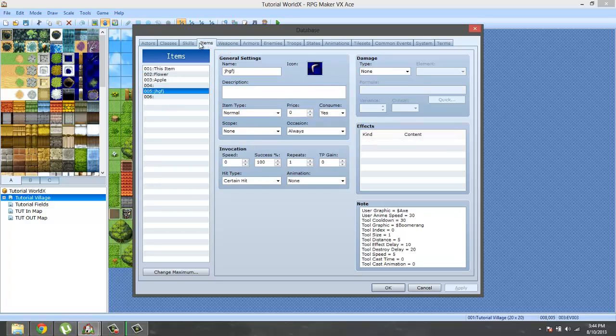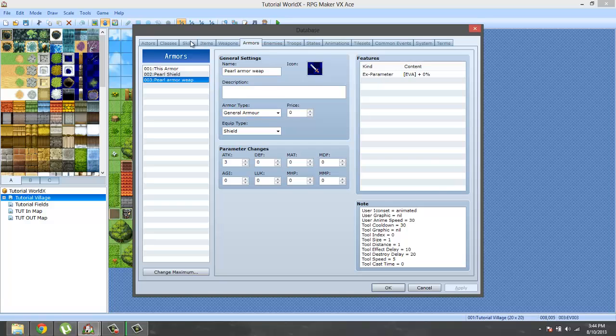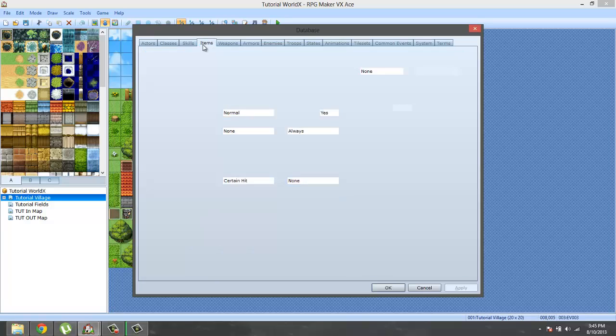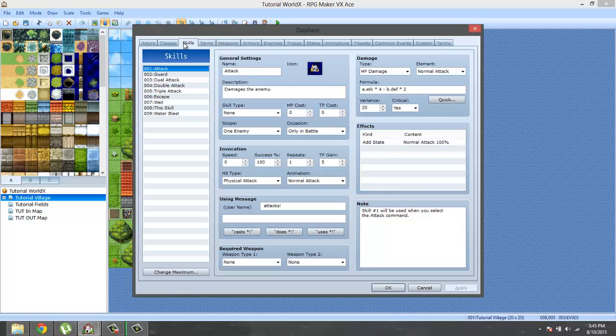You can make items into weapons and you can make skills into weapons if you would like. You could also make items into shields. Actually, I'm not sure if you can use items for shields — I haven't actually tried that out. If anyone has tried that before, leave a comment down below. I believe you can make skills and items into shields, but I'm not going to test it out right now.